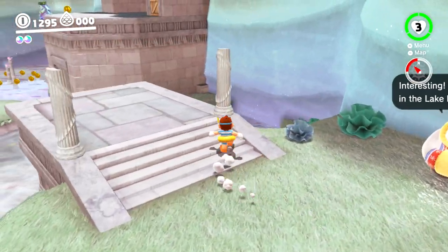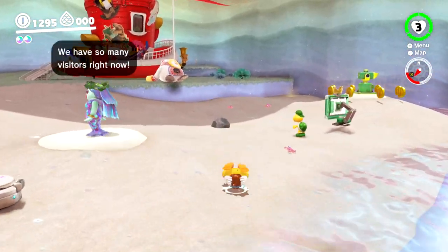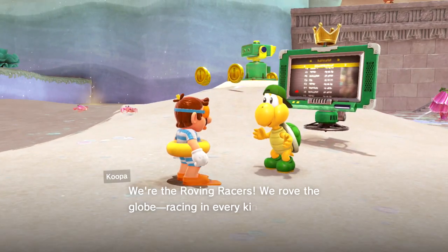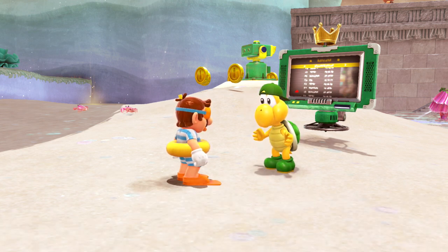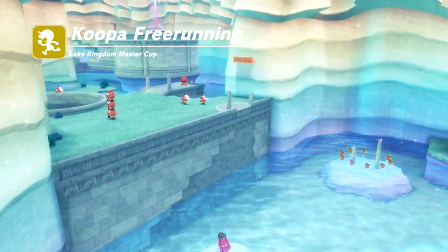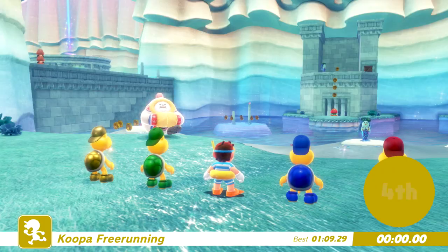First thing we should do is a race with the Koopas. We did do a couple moons in the previous episode in the Lake Kingdom, just because I wanted to make the episode a little bit longer. Either way, what are the roving races? Give me that gold Koopa — I know what you're gonna say, just give me that gold Koopa, I'm gonna beat his butt. It might take me a couple tries because I have no idea what his route's gonna be. There's no staircase, which really complicates things here.